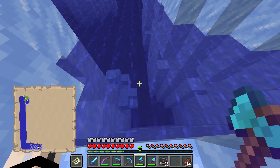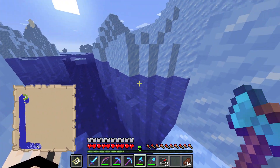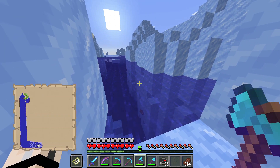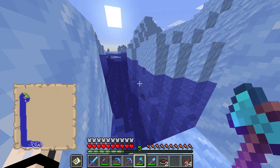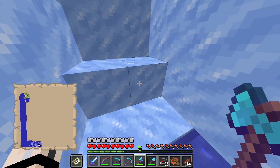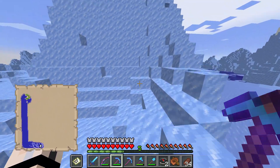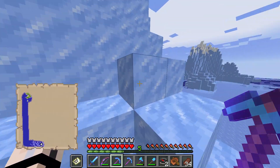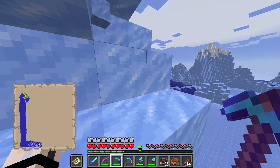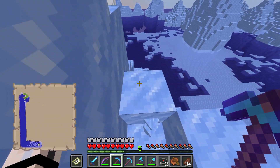Usually if I crouch and get to the edge, the boat just comes into my inventory — and that's not working tonight. And it's almost dark and we don't have a bed. We may have to dig into some ice and spend the night. Oh my gosh, there are polar bears everywhere. I was hoping for maybe a village — do they spawn in the ice?